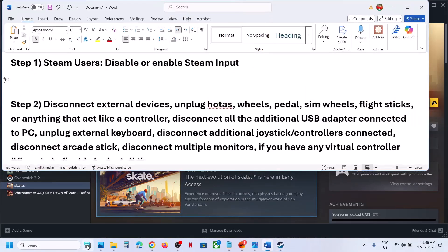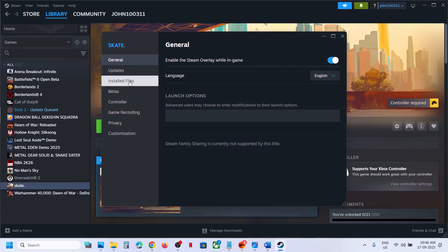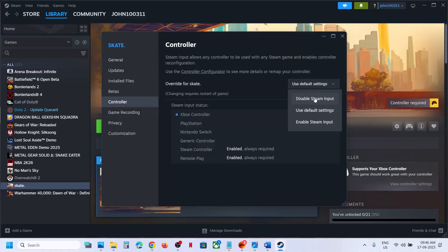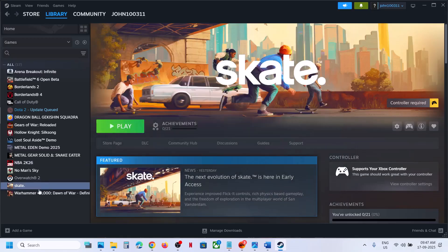The first step is for Steam users: disable or enable Steam input. For this, go to Steam, right-click on the game, go to Properties, then go to the Controller tab. First, try disabling Steam input, then launch the game and check.